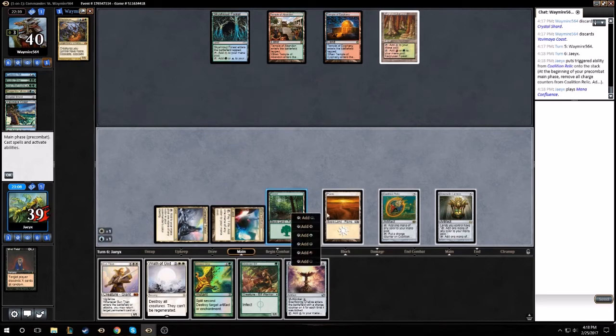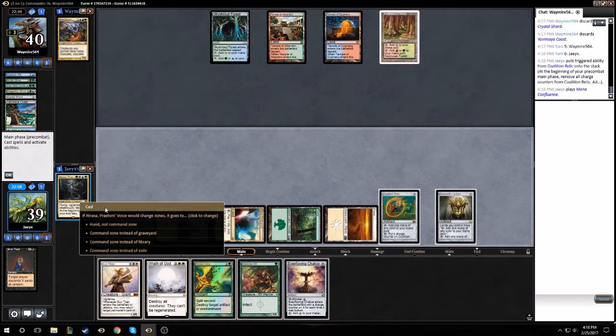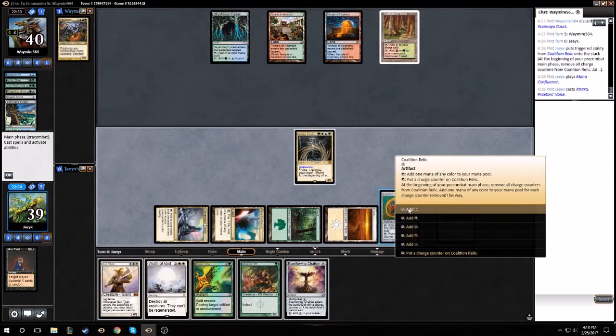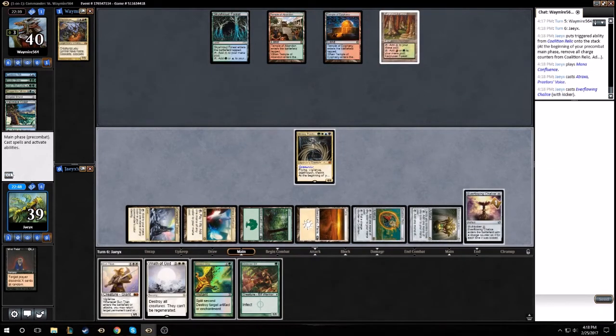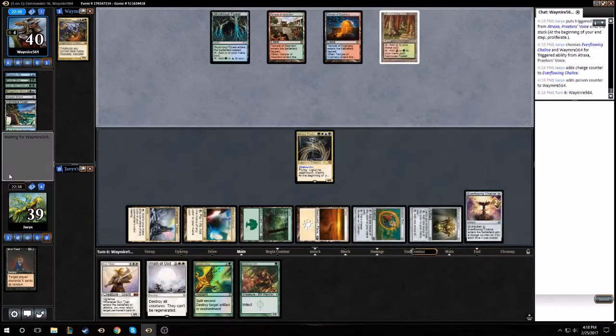White, blue, green, black — cast Atraxa, and then Chalice. Probably could have done that in a different order, I don't know, shouldn't matter. Guess I'm proliferating.